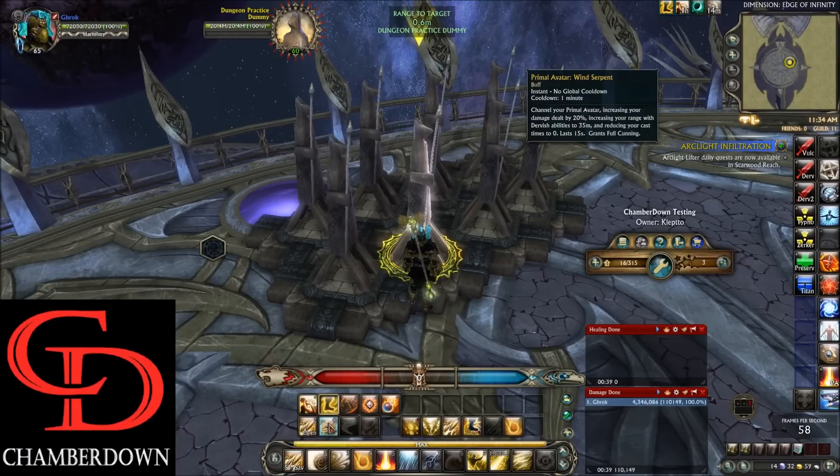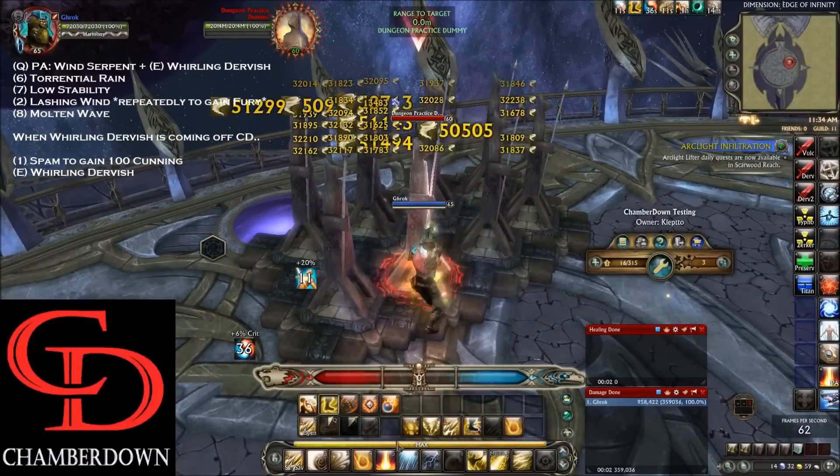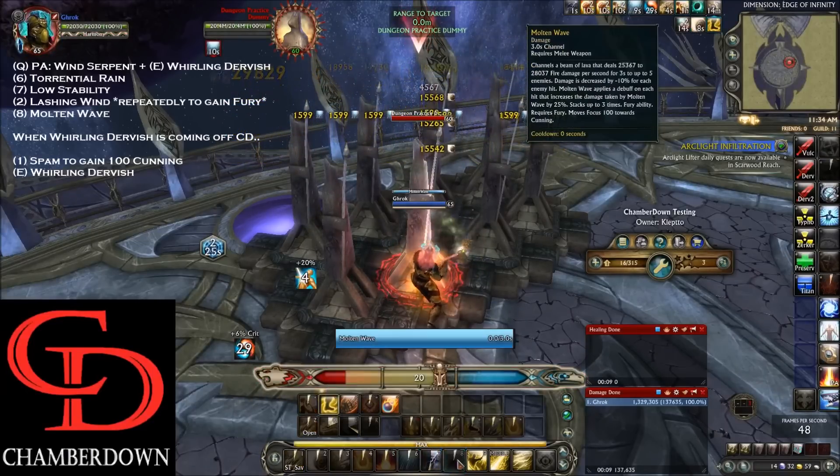Here's the AOE rotation. First, pop your Primal Avatar Wind Serpent followed by Whirling Dervish — this does massive amounts of damage. Once that's done, hit Torrential Rain, followed by Low Stability, and then mash Lashing Wind until you have enough Fury to use Molten Wave.